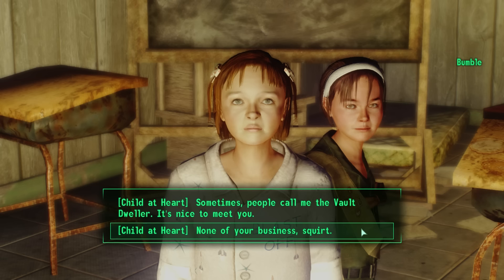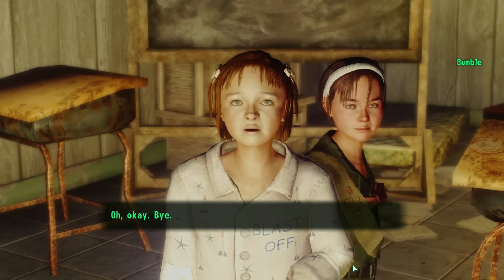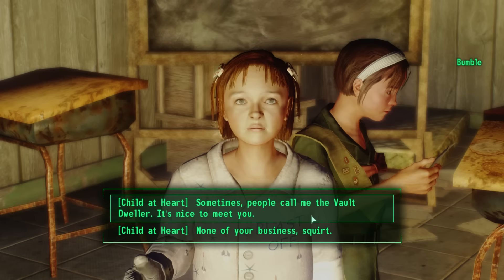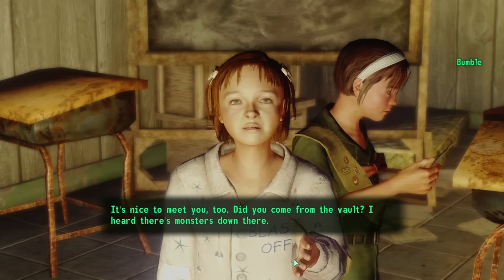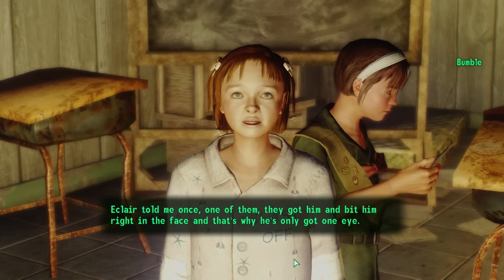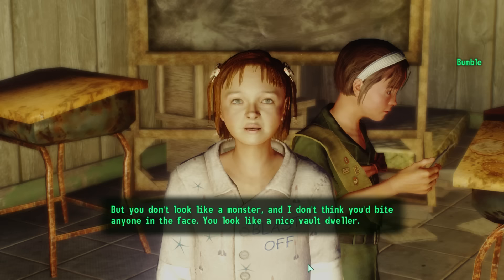We can say 'That's none of your business, squirt,' in which case she calls us Mungo from here on out. Or we can say: 'Sometimes people call me the Vault Dweller. It's nice to meet you.' Bumble replies: 'Did you come from the Vault? I heard there's monsters down there. Eclair told me once — one of them got him and bit him right in the face, and that's why he's only got one eye. But you don't look like a monster. You look like a nice Vault Dweller.'